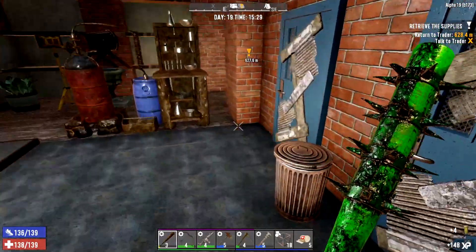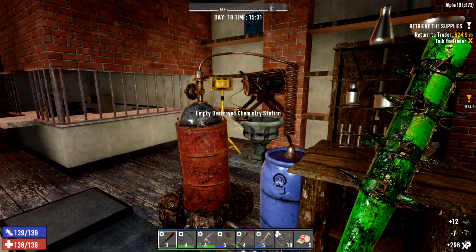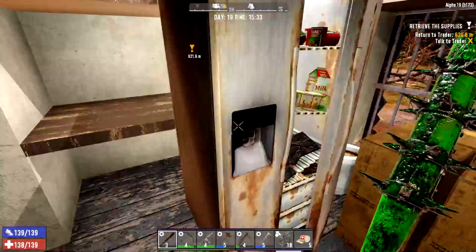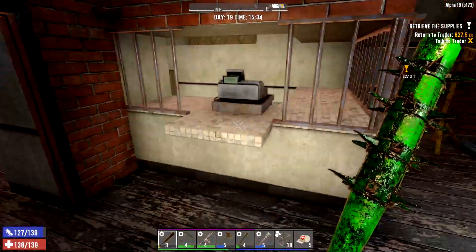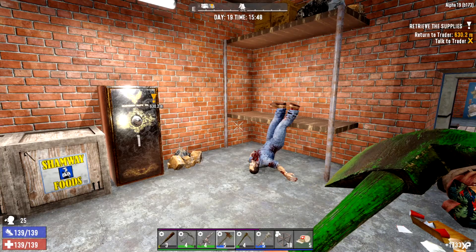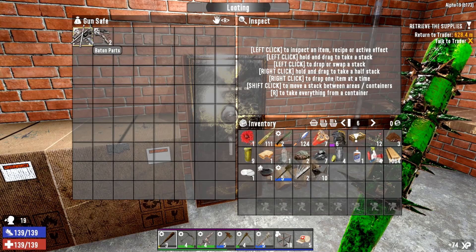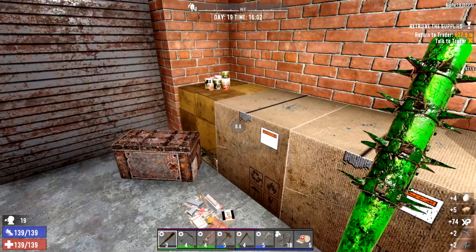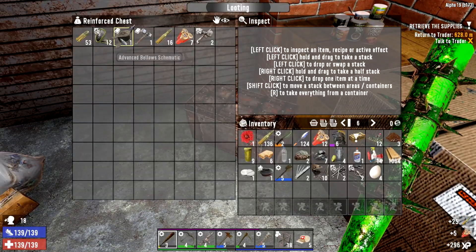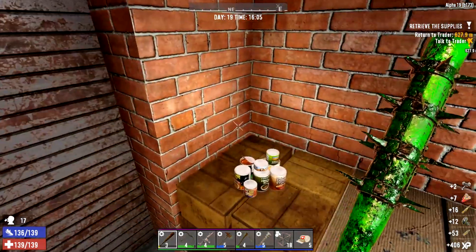There's a schematic there - pipe bombs. I don't recommend using pipe bombs because they will damage your own blocks, so I'm not the biggest fan of them. We'll take the chrysanthemum though. Let's get this all opened up - we actually managed to get into it this time, which is quite surprising. Shotgun parts, some stun baton parts - we'll sell those. Unfortunately these are Shamway boxes this time, but that does mean we can make ourselves some bacon and eggs. Bit of ammo - oh, that's useful.